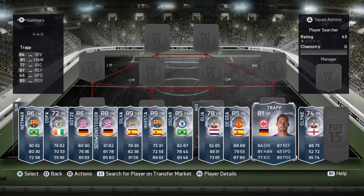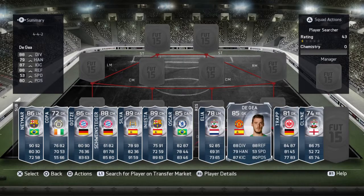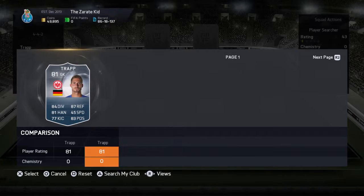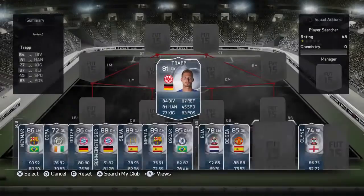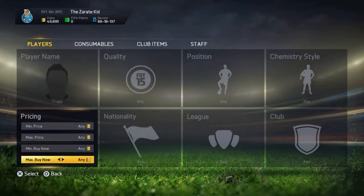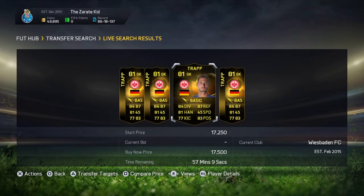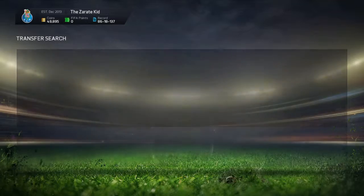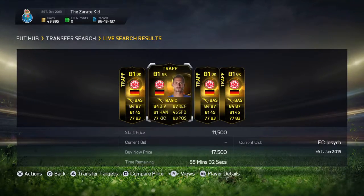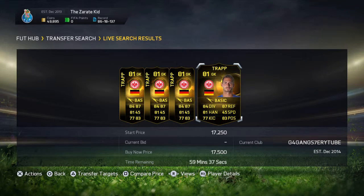What you've got to do is find a player that has recently been put out into packs — there's going to be a lot of him — say a player from Team of the Week or a player that's recently been upgraded. To use this method, all you have to do is press Triangle, or Y on Xbox, to go into Transfer Targets, then press Circle, or B on Xbox, and it'll take you back and refresh the market so all the newly listed players appear.